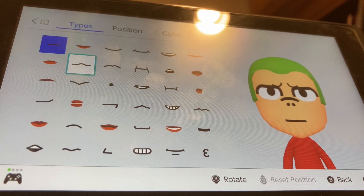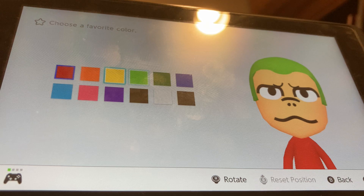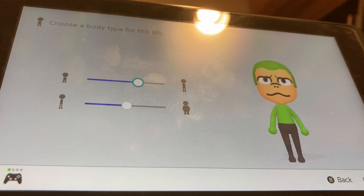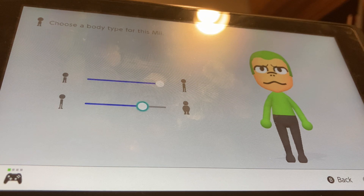For mouth, we're going to be choosing this mouth. We're going to make it bigger by three, and put it up by one. Favorite color, we're going to be choosing lime. And body size, we're going to make it mostly all the way tall — not all the way, but like mostly, right there. And mostly bigger, not all the way.